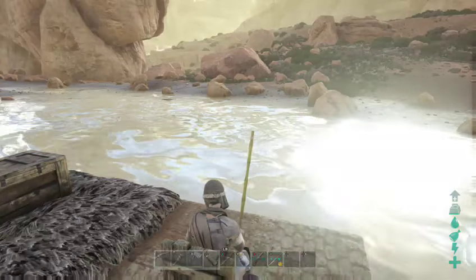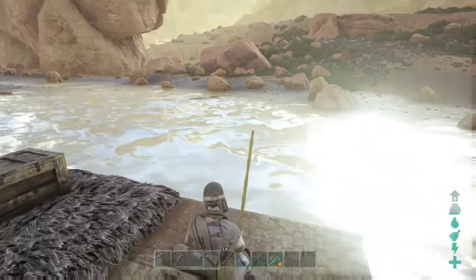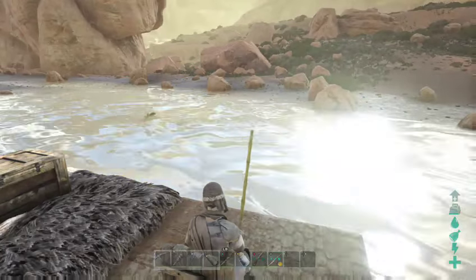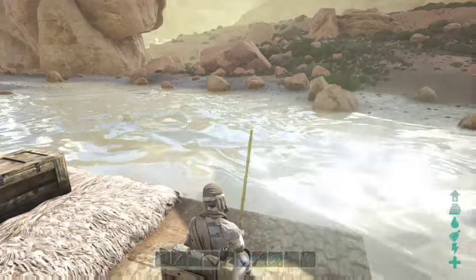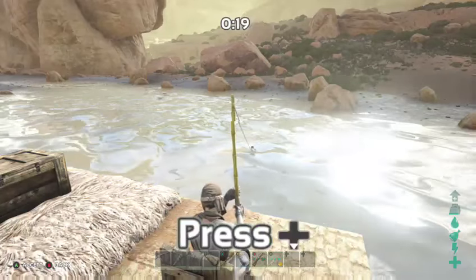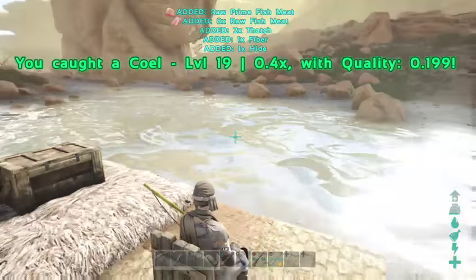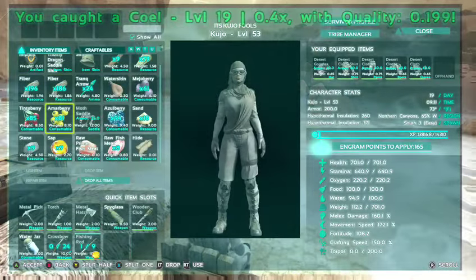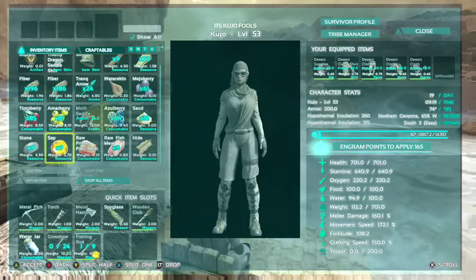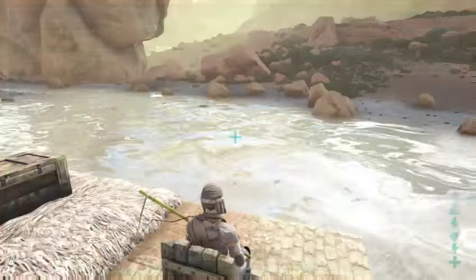So we'll sit here and wait. As you can see there are fish in the water — as long as you know there's fish in the water you should be good to go. There we go! As you can see you get some stuff: some prime fish meat, some raw fish, some hide, and a little bit of thatch, which isn't all that great, but anyway that's exactly how you fish.